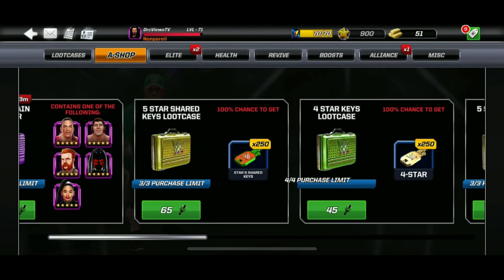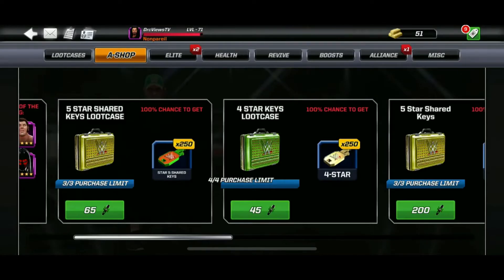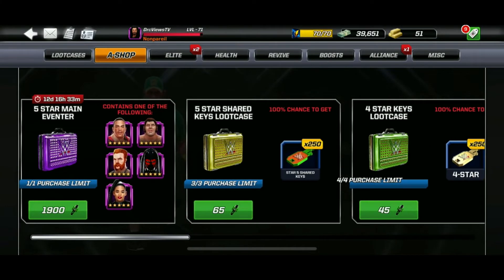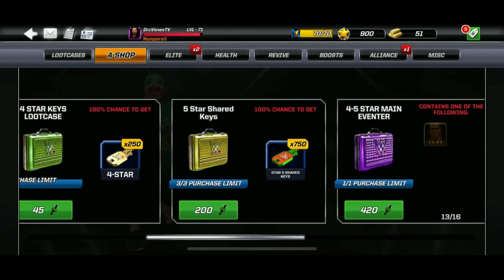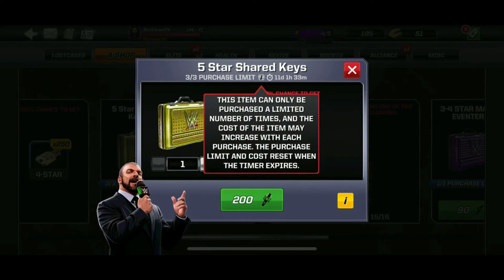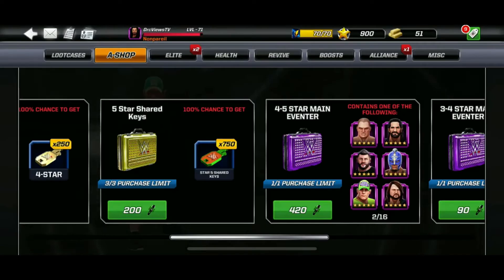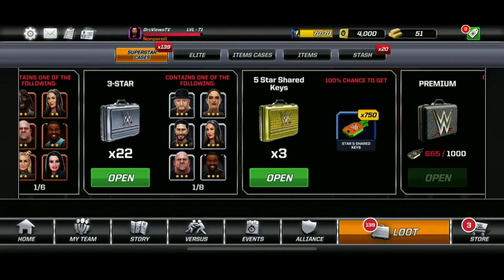If you make three purchases here, you'll notice that the Mayhem Mikes cost has increased — it's no longer 65. It's 65 Mikes for the first two purchases, then increases on the third. The 4-star Keys Loot Case works the same way — pay attention to the timer and you get the guaranteed 4-star keys. The 5-star Shared Keys — I actually purchased this — it was 625 Mayhem Mikes and it gave me 2,250 5-star keys.